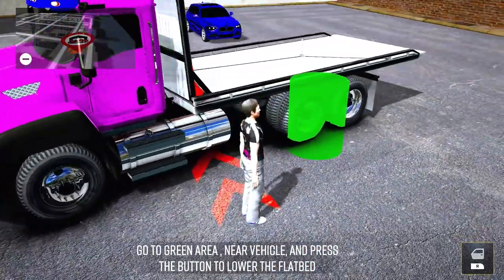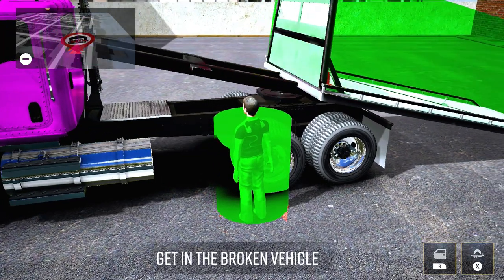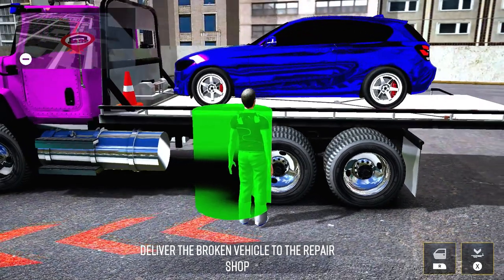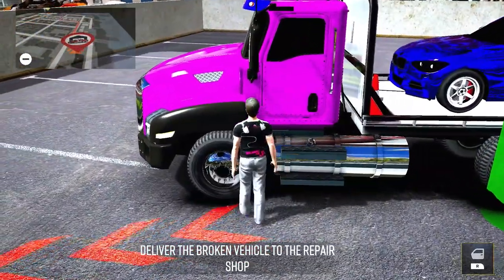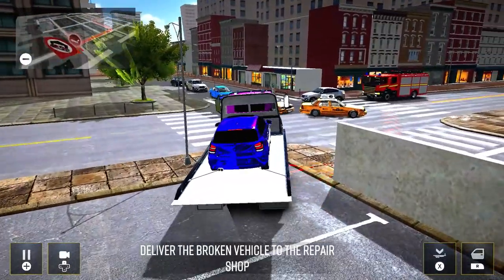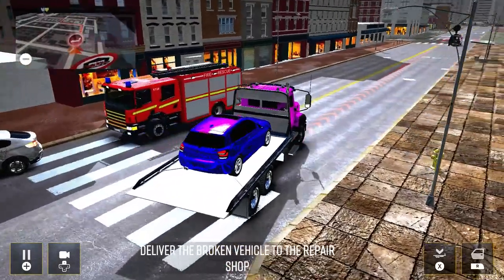After lowering the ramp with a push of the X button, we can jump behind the wheel of the supposed broken-down vehicle and, with a little difficulty, drive it up onto the ramp, raise it, and be on our merry way. We're then instructed to drive across the city and deliver the vehicle to the repair shop, but what's immediately apparent is that the physics in this one are absolutely broken — our truck wobbles back and forth as though our suspension is made out of jelly — and this is only the beginning.